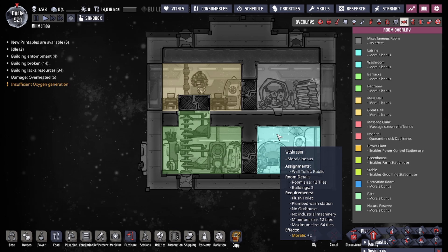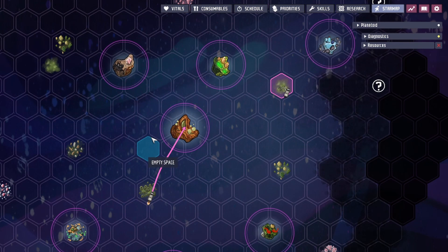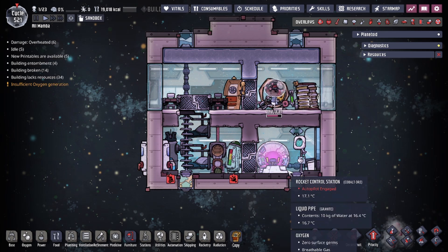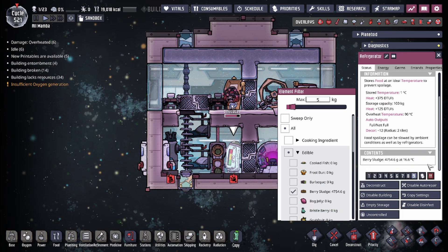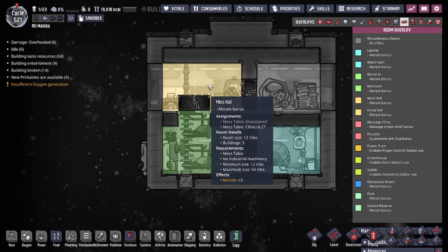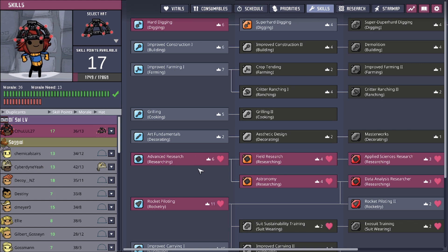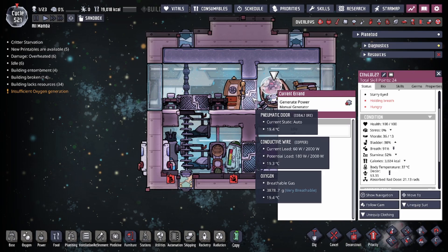While your duplicant is out in space for a while, make sure to provide them with morale bonuses. This is also a great opportunity to work toward the 'Moral High Ground' achievement, which requires your duplicant in the rocket to have morale above 25. The easiest way is through room bonuses and a good food source — berry sludge gives plus 8 morale, and the room bonuses contribute another 6, totaling 14 additional morale. The remaining 11 can come from decor or skills. Just give them skills they're interested in so their morale need and morale gained both increase.